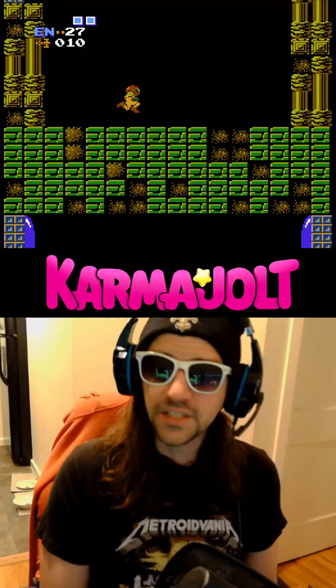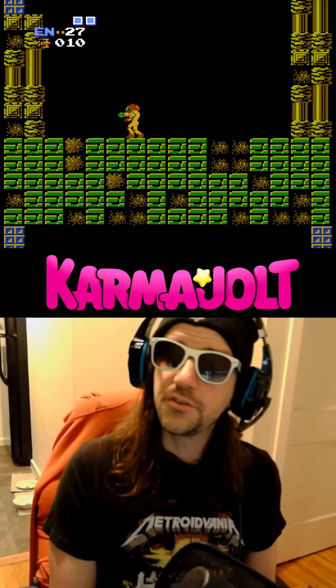Did you know you could cheat at this game? The Varia Suit is an item that reduces the damage that Samus takes from enemies and insults, and in order to get it, you'd have to reach that ledge up there, which you normally can't do without the high jump shoes.